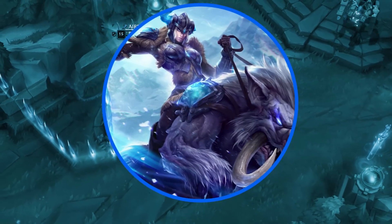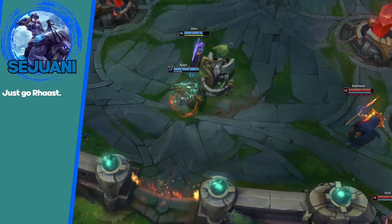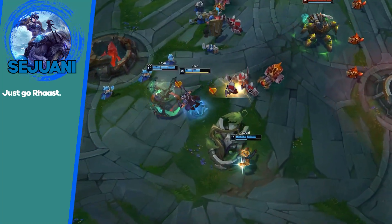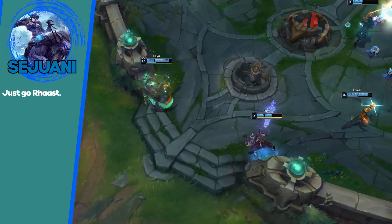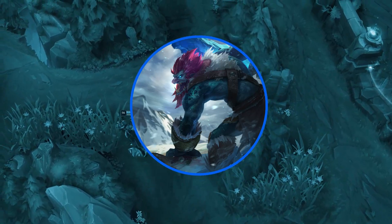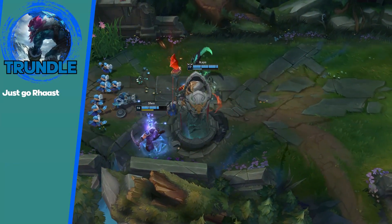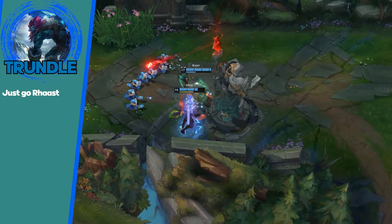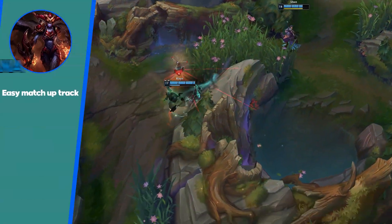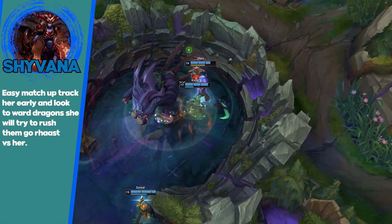Sejuani is a very easy matchup. You outskill her, you out-clear her, you have really good ganks, and you can counter-gank. She will pretty much never do anything to Red Kayn. She won't really do anything to Blue Kayn either unless she lands her CC — and it's really easy to dodge. Very simple and easy matchup early. Next up, the last two: Trundle and Shyvana. These are very easy matchups. Trundle can be a little bit annoying if he ults you later on, but his ganks aren't that great. Same for Shyvana — her ganks aren't that great either. Shyvana has super fast clears but zero gank potential early. Just keep track of Shyvana.